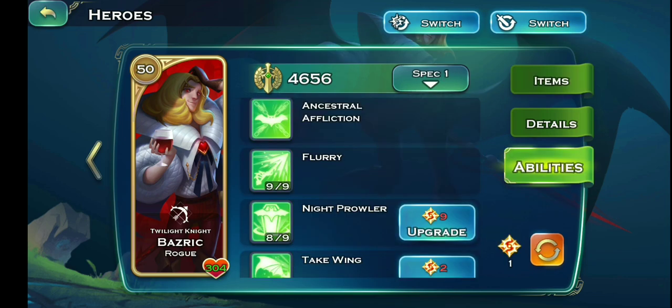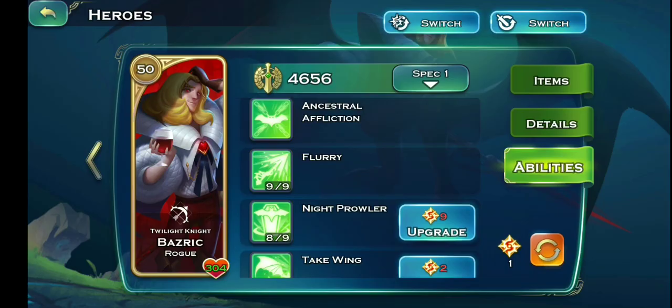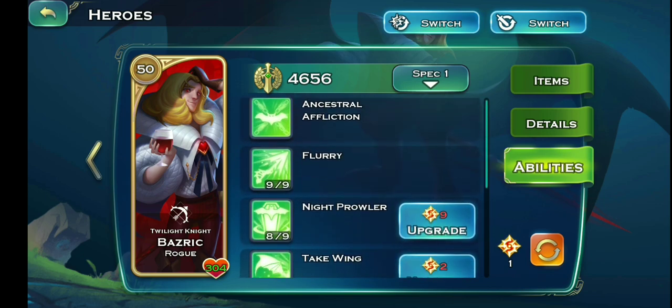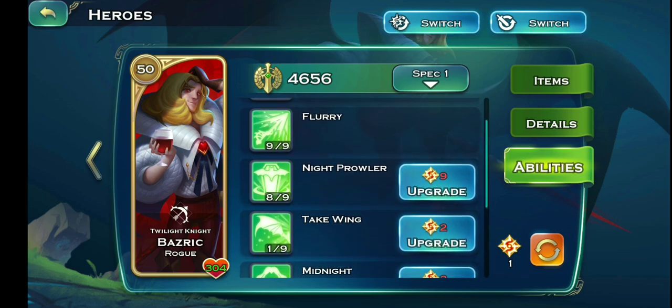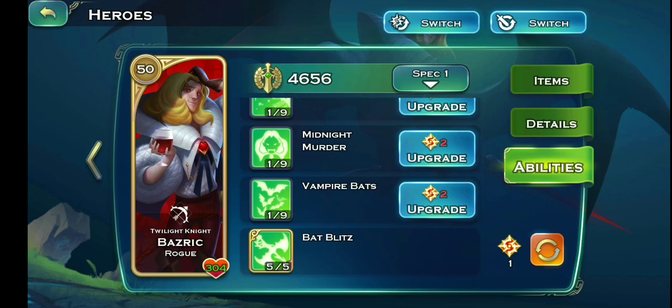Bashrick has a lot of bats by his side — that's the Ancestral Affliction. These bats do damage, so whenever an enemy comes near him the bats are going to deal damage, and he also does melee attacks with his sword. I recommend focusing on three things: Flurry, Night Prowler, and Bat Blitz. Everything else is up to you, but try to get the most points on Flurry and Night Prowler. The Night Prowler is a divine item from the void shop scroll, and try to get it to maximum level — like level 10 by 9.